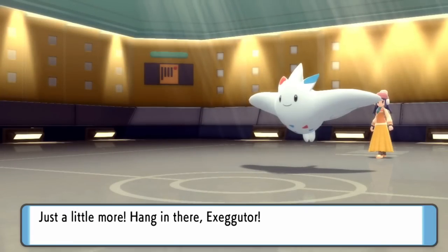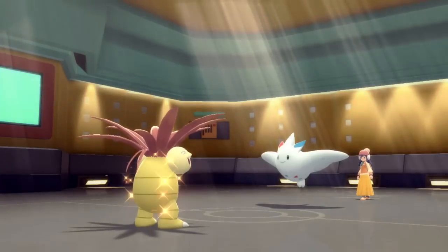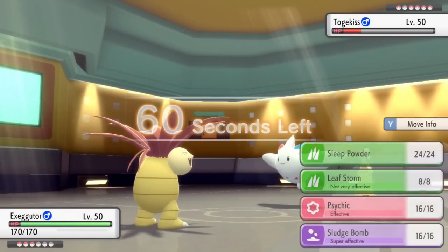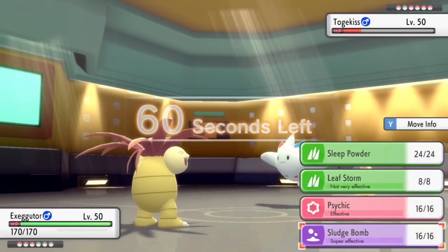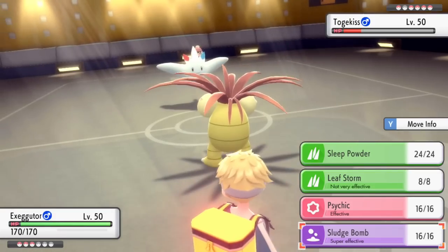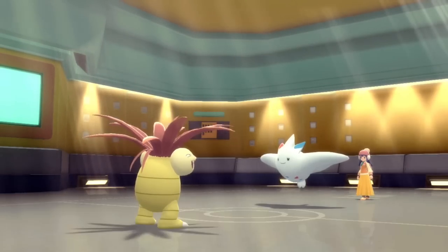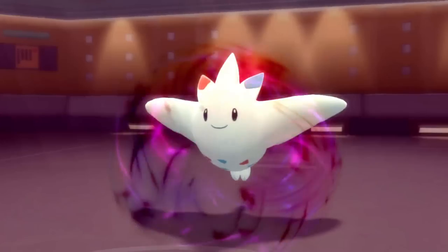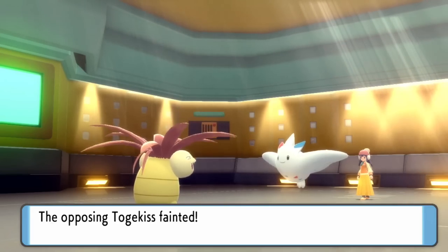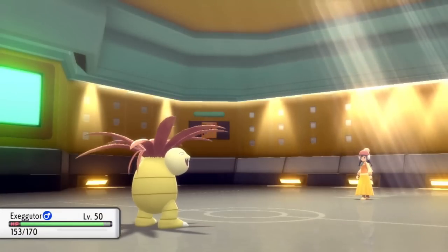I'm going to bring in Exeggutor — it looks the best against the rest of their matchup, considering they still have Pokemon like Dragonite and others left. What they're working with is going to be Breloom, Arcanine, Dragonite, and Rotom-Wash. Obviously Arcanine is a bit of a threat, and Dragonite's always a damn threat, so let's see how this goes.